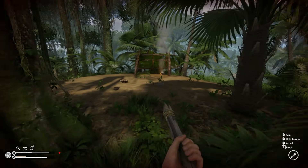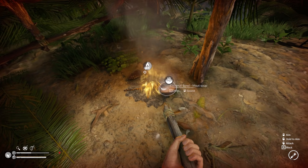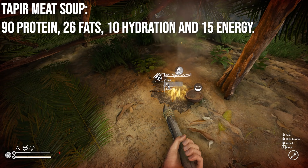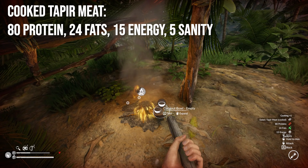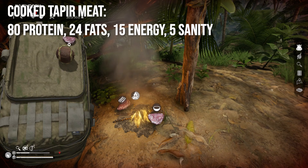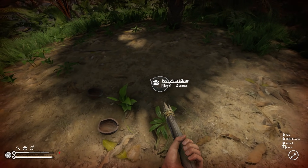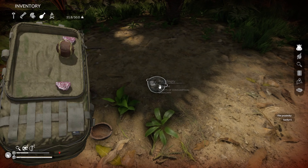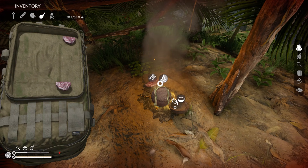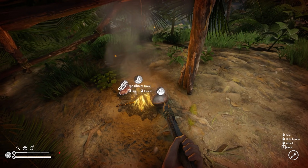Here's the difference: a tapir meat soup gives you 90 protein, 26 fats, 10 hydration, and 15 energy. Cooked tapir meat — which takes far longer — gives you 80 protein, 24 fats, 15 energy, and 5 sanity. The cooked meat gives you greater sanity but takes much longer to make. In my opinion, when you can, make soups over cooking your meats.